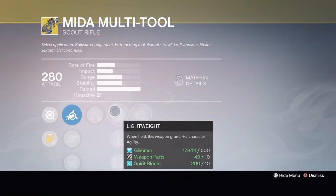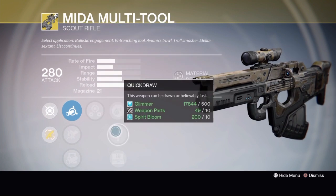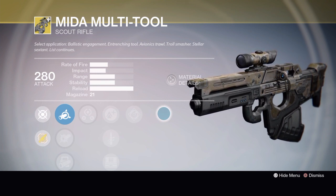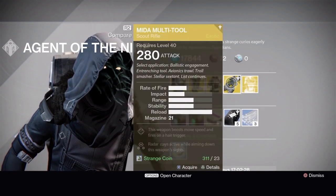The weapon this week is the Might of Multi-Tool scout rifle. It's got soft ballistics, CQB ballistics, smart drift control, third eye, lightweight, quick draw or field scout. Its exotic perk is 'Might of Multi-Tool' — this weapon boosts move speed and fires on a hair trigger. It's one of the best scouts in the game, though it did receive a nerf recently where they removed the high caliber rounds hidden perk. It still does great work in PvP and PvE, and it's awesome to use for an agility build.